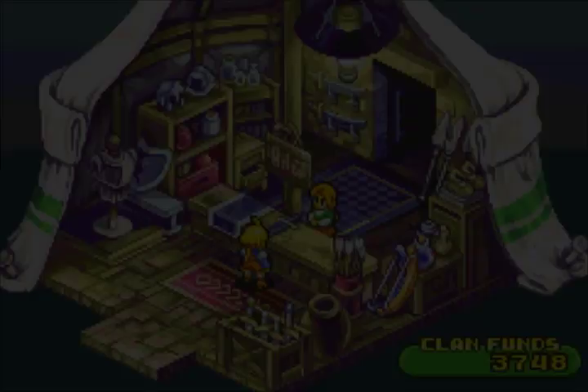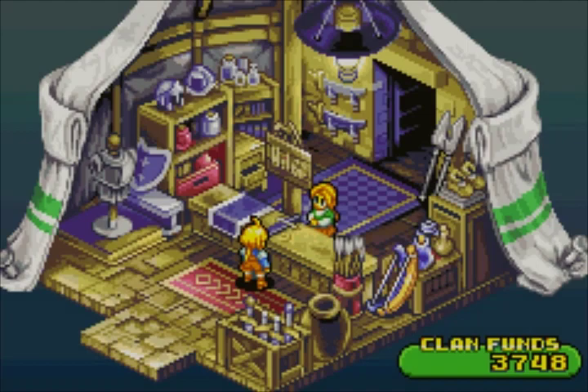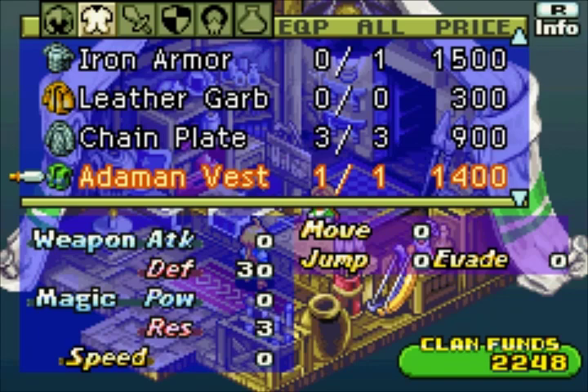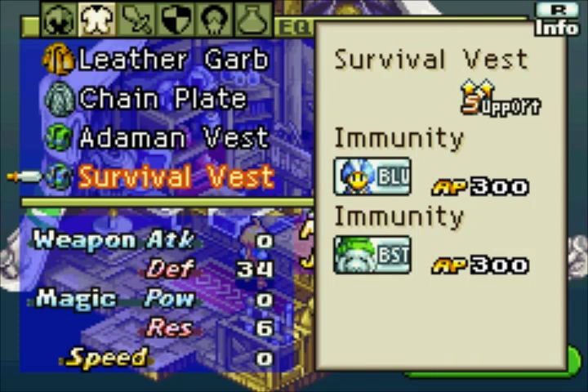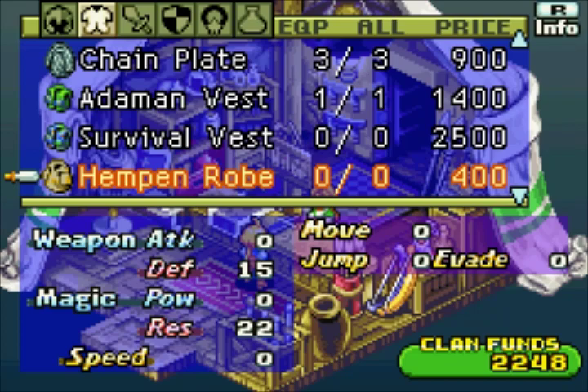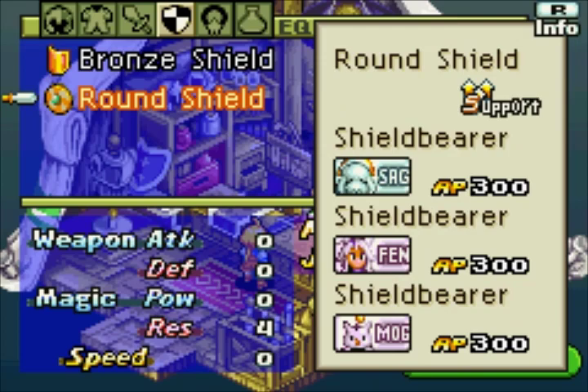Before we go I want to do a bit of shopping now that we have some money. Iron armor might not be a bad idea — let's grab a piece for my warrior. There's a Survive item and — oh wait, there it is — Immunity. Can we equip that at the same time as Learning? It's a support skill, I don't think we can, and we don't have the money for it anyway. Let's grab some gauntlets. Okay, that's all our money.